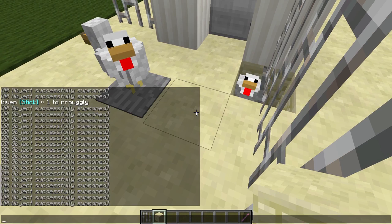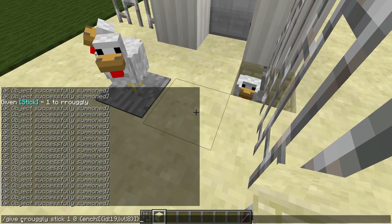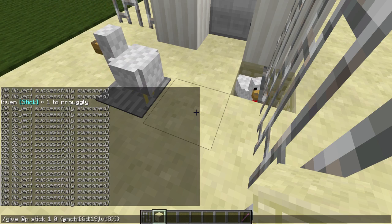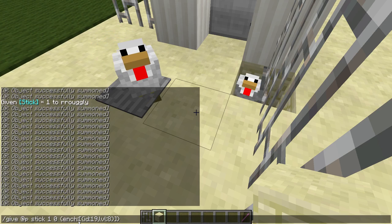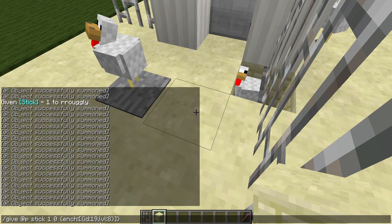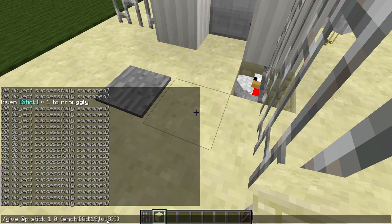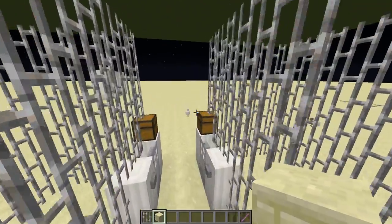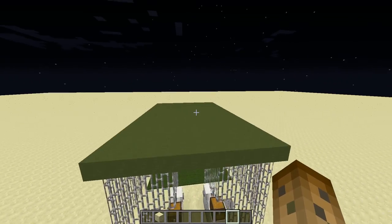The command to give yourself the stick is slash give, then your player name — mine is rrugly — so: slash give @player stick 1 0, then ench with braces, id colon 19 — that's the enchantment ID for knockback — then comma, level colon 8, close braces. That's the longest thing you have to do, and even that's pretty simple.